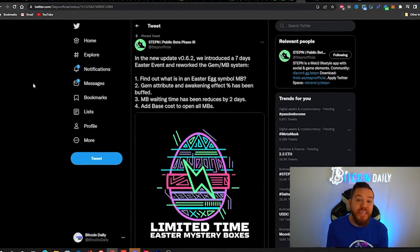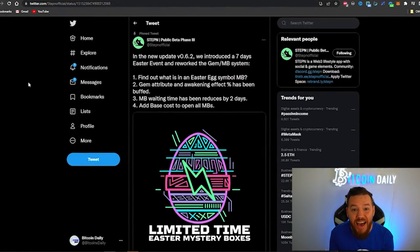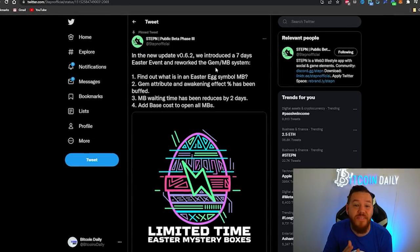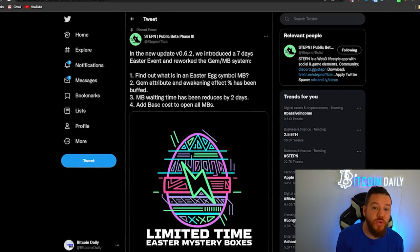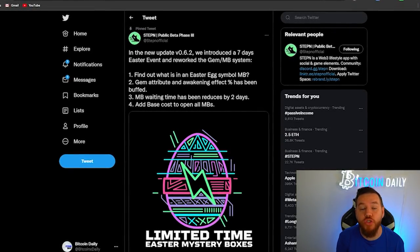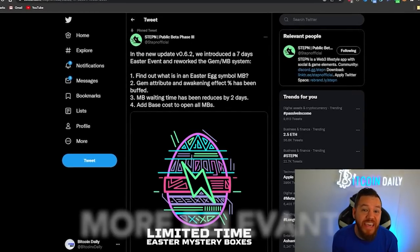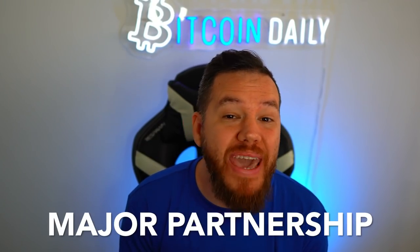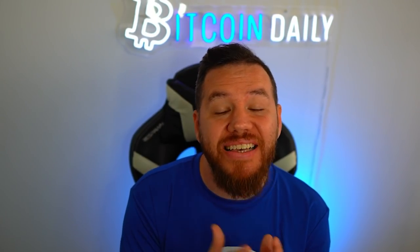Another major update today is the new Easter event, which is now officially live. The Easter event will be a seven-day event and you will be able to possibly get the Easter mystery boxes if you have over two energy. There are also some buffs on the gems, which will now make them more relevant in the game. And a major partnership and new chain where you will be able to buy, sell, and earn GST on. We'll be covering all of this and more in today's video.